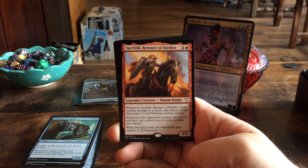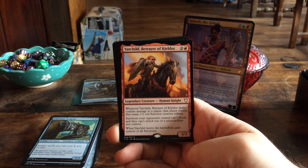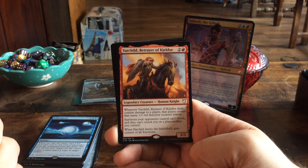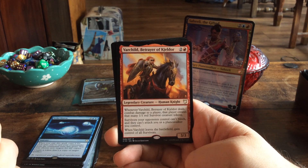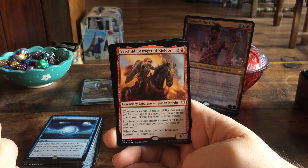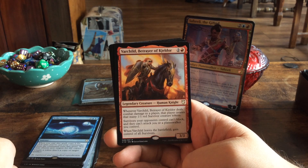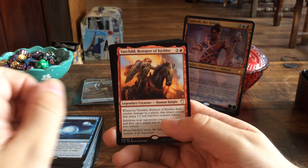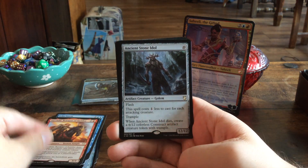Varchild, Betrayer of Kjeldor — she is a character from the Alliances set, from the Ice Age block way back in 1996. She never got her own card until now. For three mana we get a 3/3 creature. Whenever Varchild deals combat damage to a player, that player creates that many 1/1 red Survivor creature tokens. Survivors your opponents control can't block and can't attack you or a planeswalker you control. When Varchild leaves the battlefield, gain control of all Survivors. Very cool card.